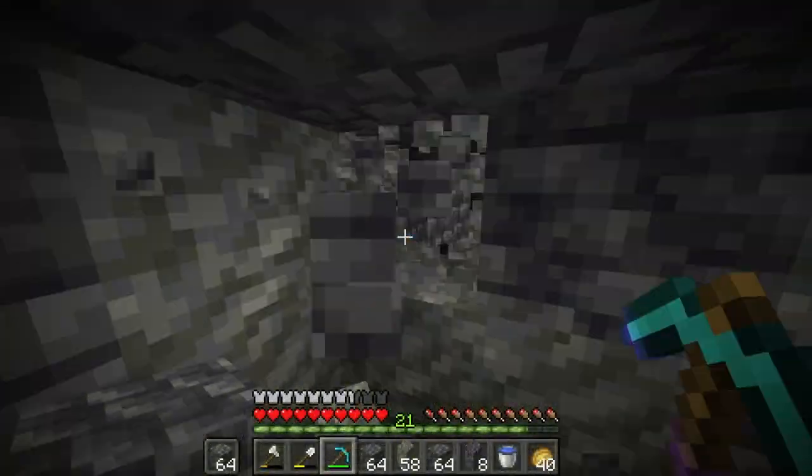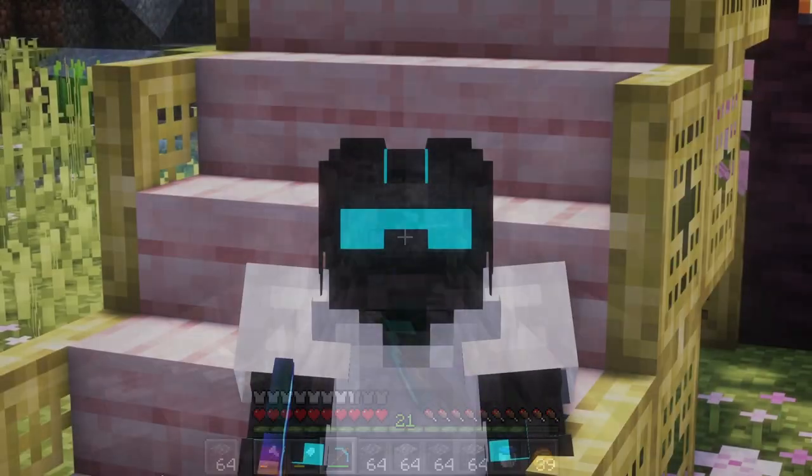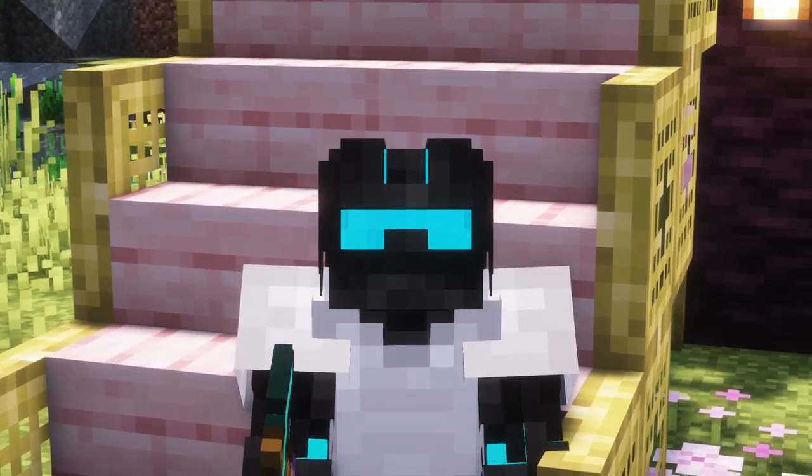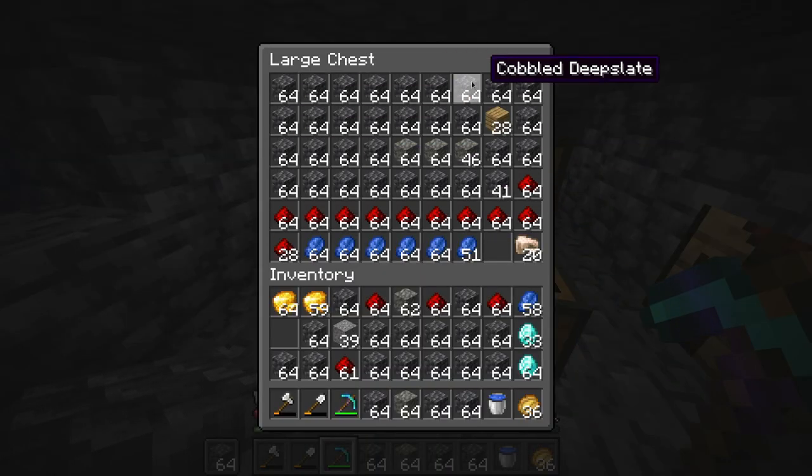Now armed with my brand new pickaxe, I went to my mines and did a mining session for one hour. And well, this is the result: over one and a half stacks of diamonds, bunches of redstone, plenty of lapis, almost two stacks of gold, and 20 raw iron. But still — over one and a half stacks of diamonds. And of course, all of the deepslate. That is so awesome.